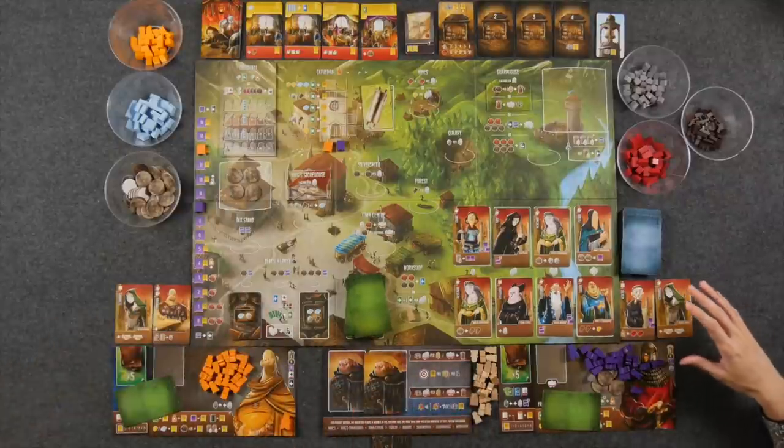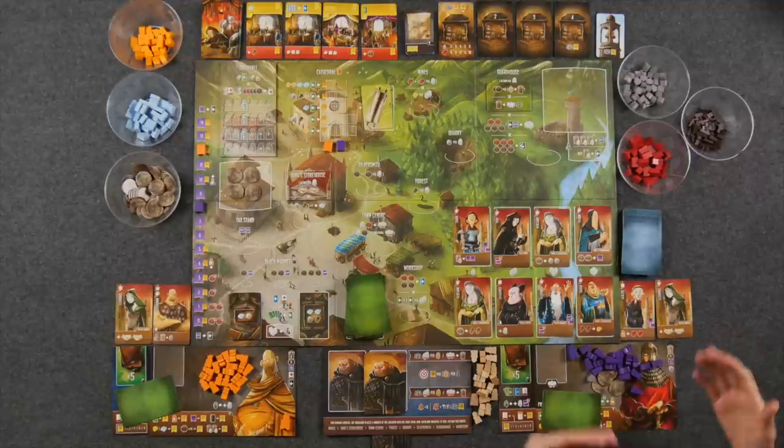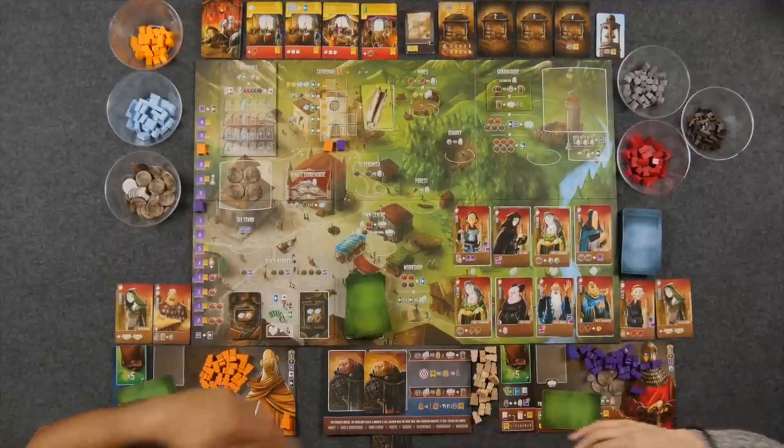Please direct your attention to the side of the table. We are all set up here for a two-player fully co-op scenario of Architects of the West Kingdom. We are going to be going up against this Overlord right here. I don't think they have a name, not like Constantine in the last one — similar but a little bit worse.